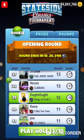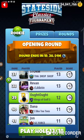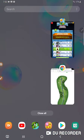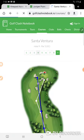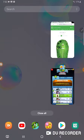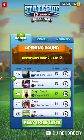I'm on hole number 13 of the Stateside Classics tournament, in the opening round of the rookie division. I just want to look at the hole — it is St. Deventura hole number four. We're just going to glance at it and then go pick this stuff.